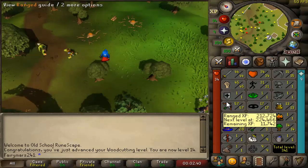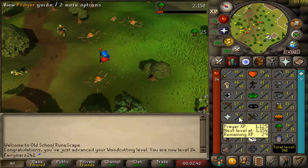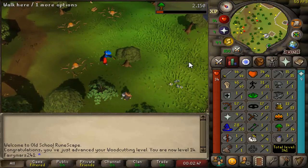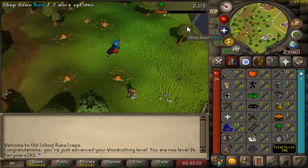We got 44 attack, 45 strength, 1 defense, 57 range, 28 magic, 34 hit points. If you could guess, this account is going to be a baby pure, which is going to be super fun.